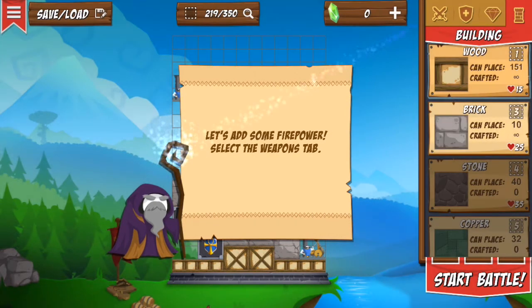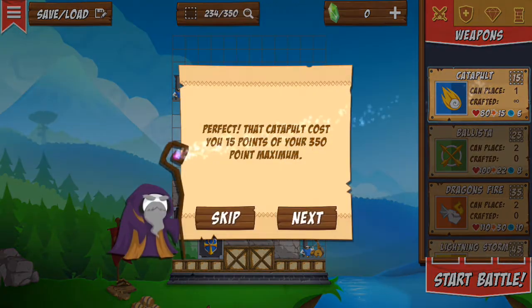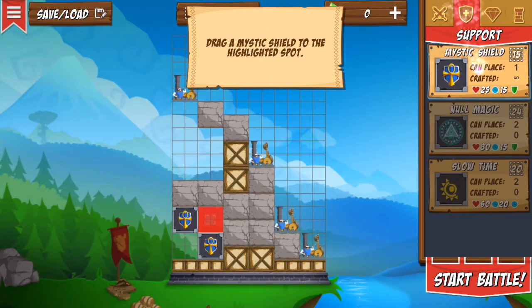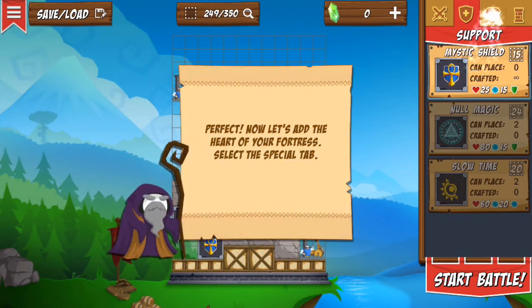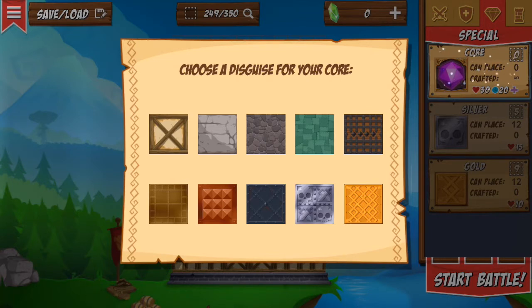Okay, now we're going to start. Let's add some firepower — I have to drag this building and it costs me 15 points of my total 350, as you can see. Next, let's add a shield to our base. So basically this is my base, and after I build it I'll have to attack real players — it's almost like Angry Birds but you attack real players and build your own base.